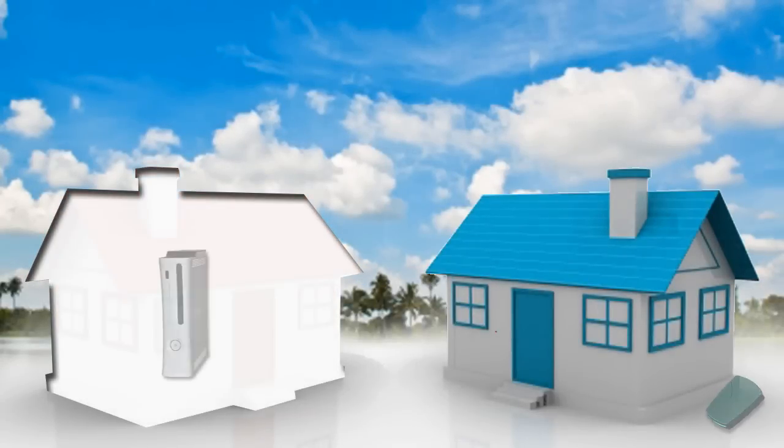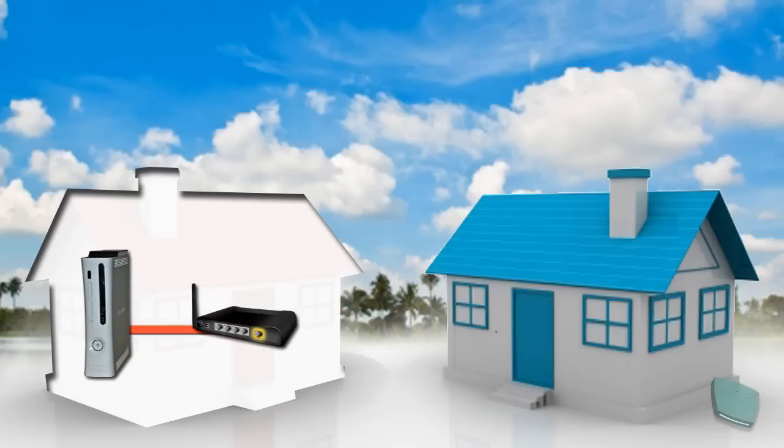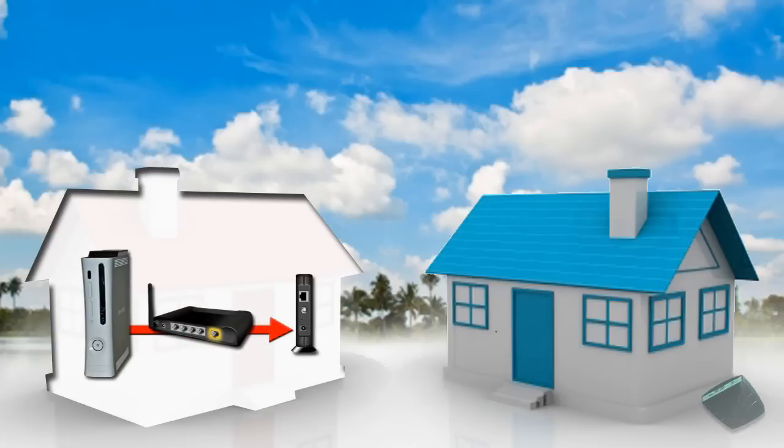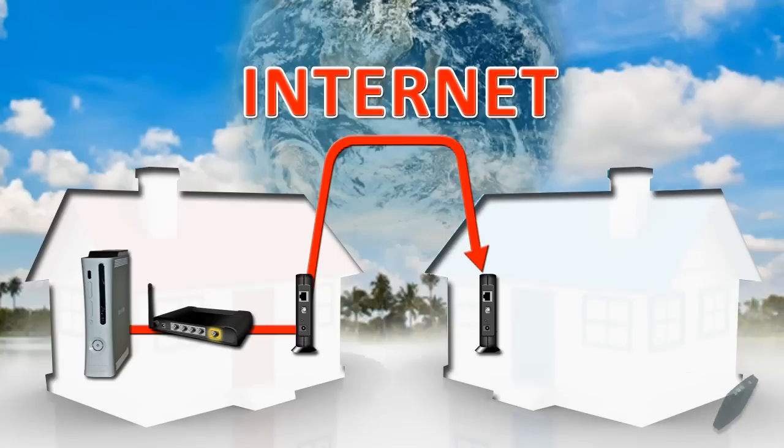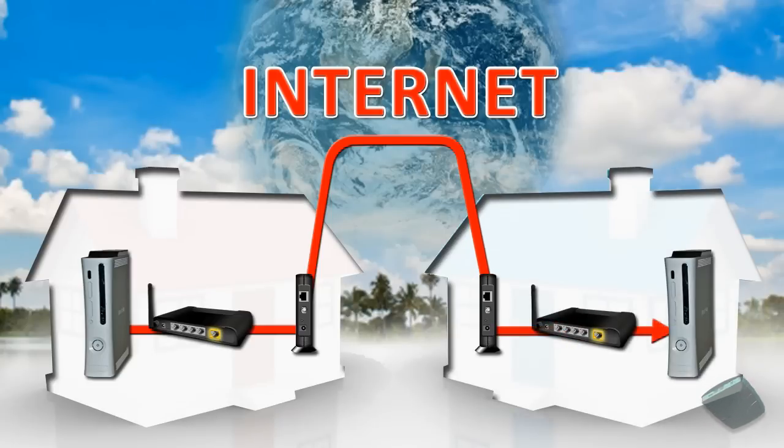Inside the first house you have an Xbox. When you pull the trigger on that Xbox, it sends a packet of information to the router, which then passes it onto the modem, and the modem puts the packet onto the internet. That packet of information crosses the internet to the other player's house, where it is accepted by their modem, sent to their router, and then passed onto the Xbox where the results are displayed on screen.